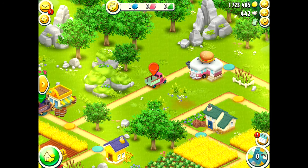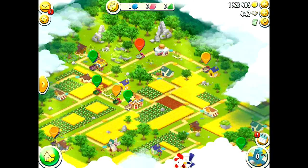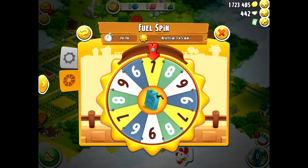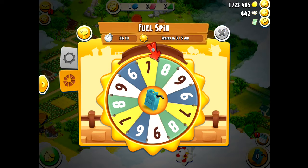There are two main ways to earn fuel. The first one is to do the daily fuel spin. You get one free fuel spin every 24 hours, and the maximum number of fuel you can get per spin is 9. As you can see on the wheel there, you can either land on a 6, a 7, an 8 or a 9.